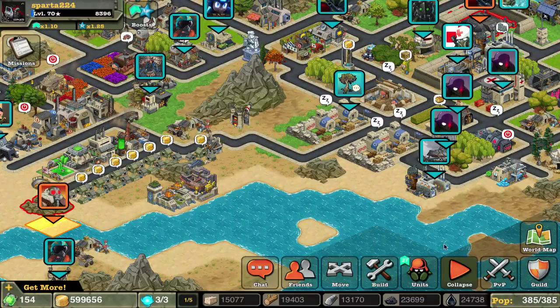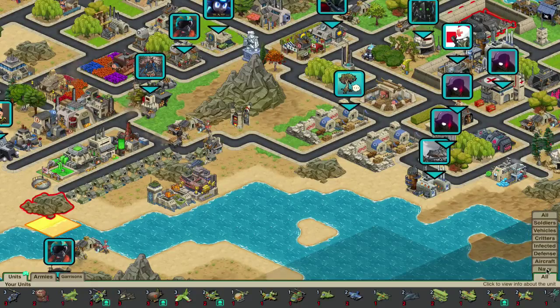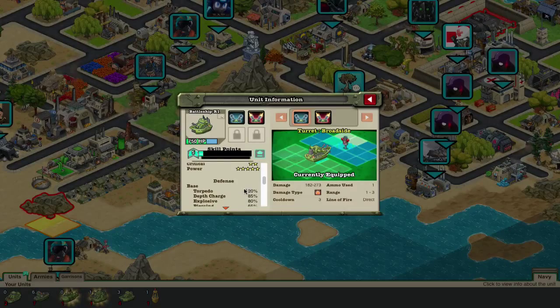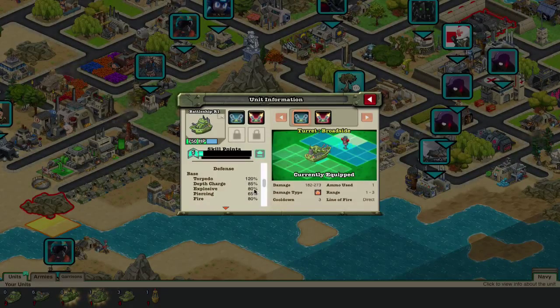Anyway, let's get to the stats. The Battleship R1 has 485 hit points, 265 armor, combines at 750, has 40 bravery, 43 defense. It's a blocking unit with bonuses to offense and power. It takes extra torpedo damage by 20%, resists 20% of explosive damage, 35% of piercing damage, and 20% of fire damage. Its armor takes 20% extra torpedo damage, resists 15% depth charge damage, 30% explosive, 40% piercing, and 30% crushing damage.